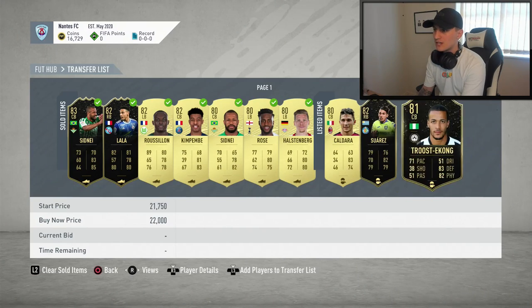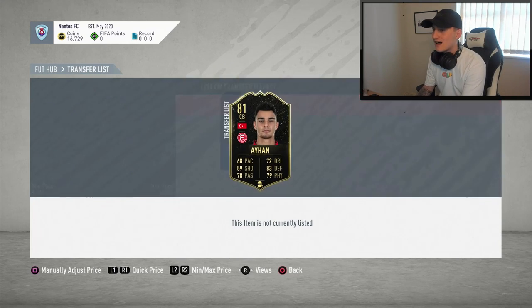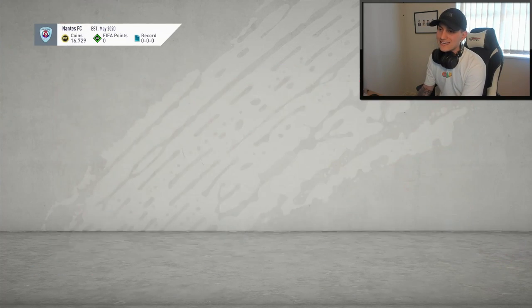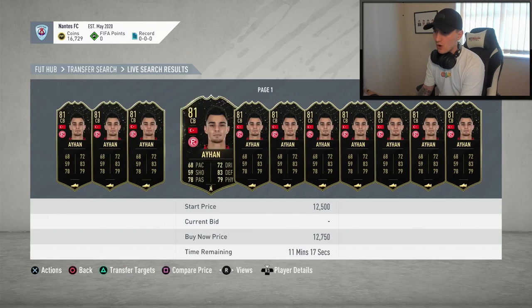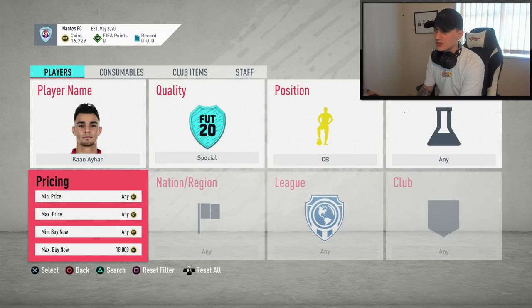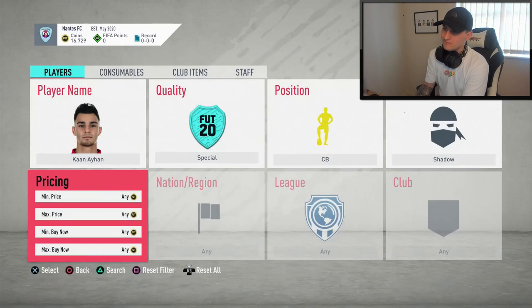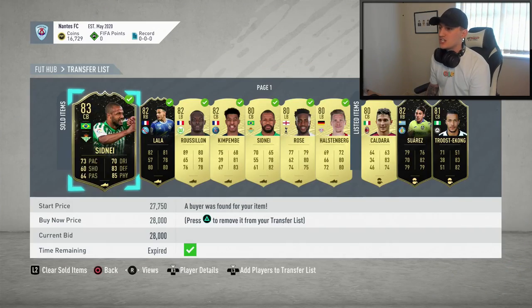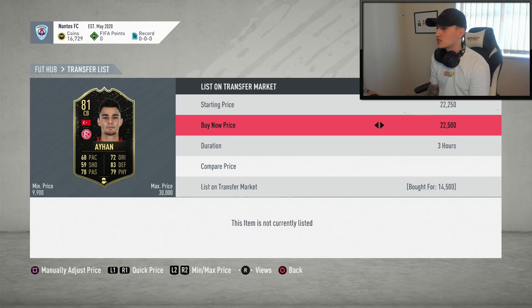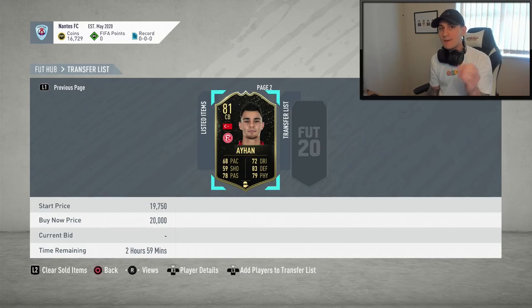We're still waiting for our Suarez to sell at 23,000 coins. In addition to that, I've managed to get myself an Iyan at 14,500 coins. Taking a look at this guy, he's going for around 13,000 to 12,000 coins — and with a Shadow chem style on him, he's going for nothing, so we have the pleasure of deciding his price with a Shadow. Got him at 14,500, so I think I'll go for 20,000 coins on this one. I've still got 16,000 coins in the bank, so I may go for one more player whilst I wait for these to sell.